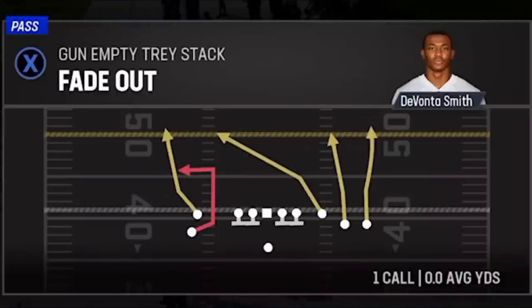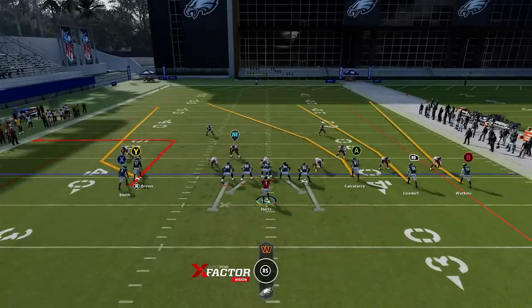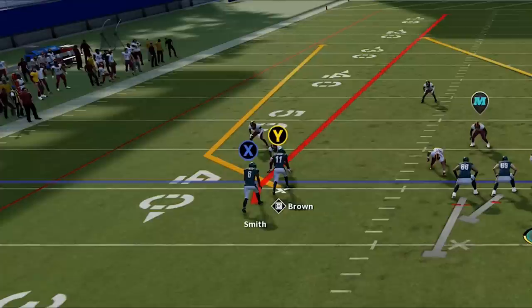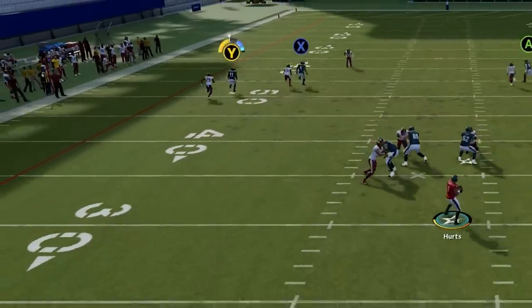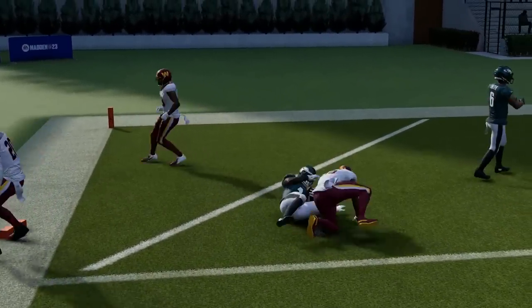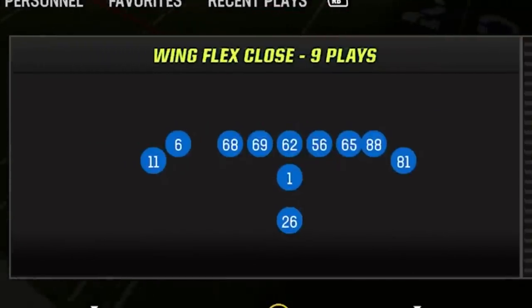AJ Brown is only about 91 speed, but since the focus is man coverage, this is also a very good man-beating play. Against cover 2 man, run from a hash mark to the open side of the field and pass lead to the outside the same way. This time, put the X route on a fade — this pulls the safety back and gets in the way of the pressing mechanic for the cornerback, allowing the Y route a freer release. You'll see a very easy one-play touchdown type of play. Have your fastest receiver there.